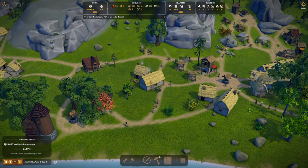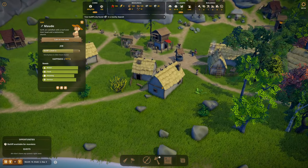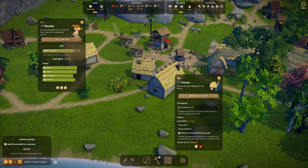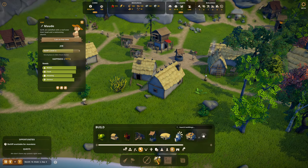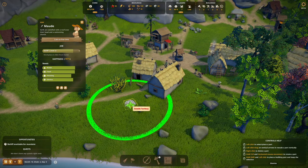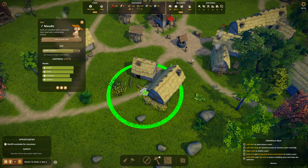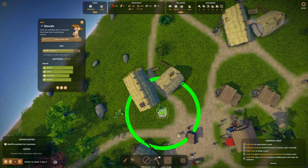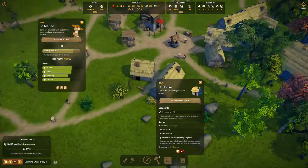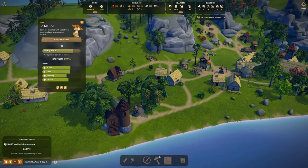Does mod live close by? Mod lives right here. The desirability is average. Have I unlocked the bush? I have — so this house is getting all pushed up for an upgrade. They're very high — so mod can upgrade her house. The second market is built — no resources to extract.